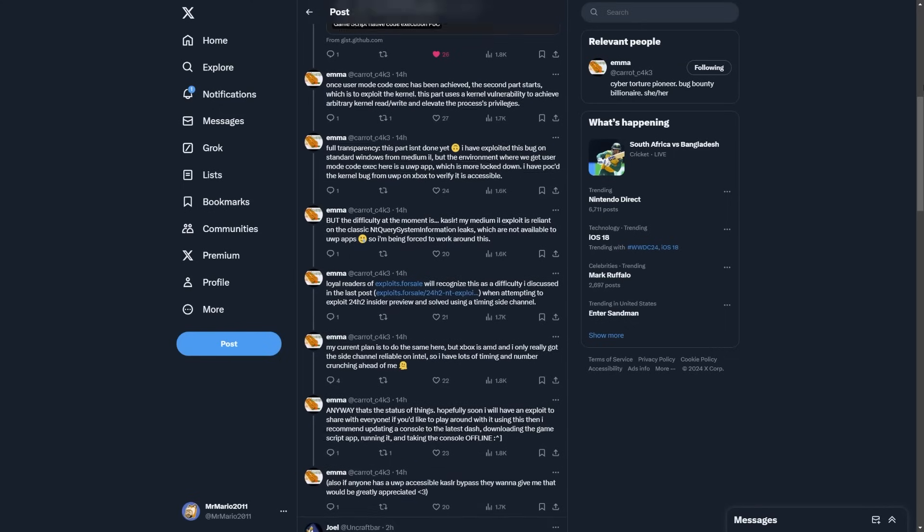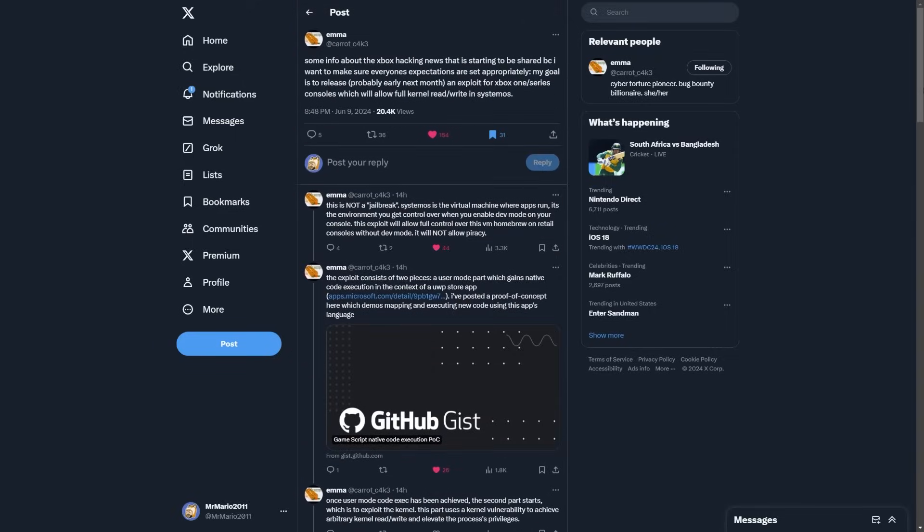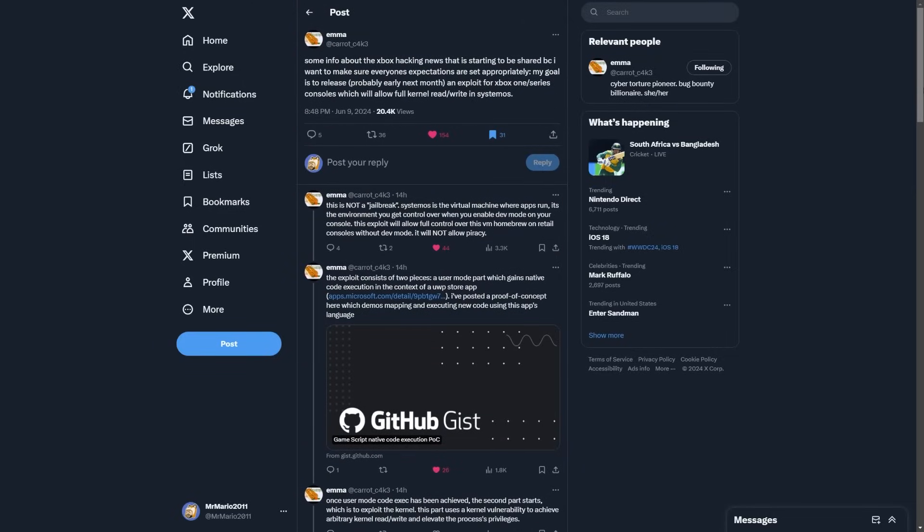Emma continued: 'Full transparency — the kernel part isn't done yet. I have exploited this bug on standard Windows from medium IL, but the environment here is a UWP app which is more locked down. I have proof-of-concepted the kernel bug from UWP on Xbox to verify it is accessible, but the difficulty is that my medium IL exploit is reliant on classic NtQuerySystemInformation leaks, which are not available to UWP apps. My current plan is to use a timing side channel — as I did when exploiting 24H2 Insider Preview — but Xbox is AMD and I only got the side channel reliable on Intel, so I have lots of timing and number crunching ahead.' There's a lot there, but this dispels the idea that this will enable game piracy — it's going to be incredibly limited.